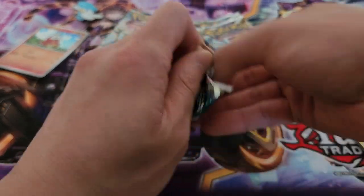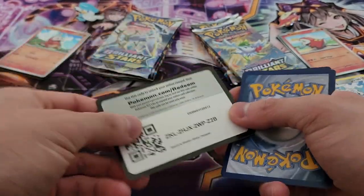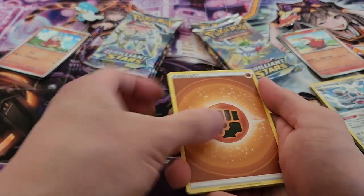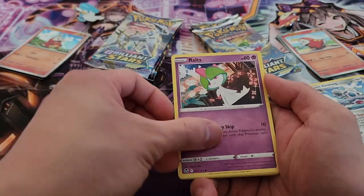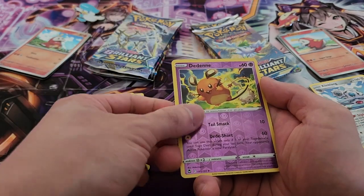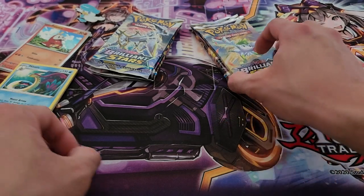Now the Quaxly side Silver Tempest pack. Here's the code card for you guys. We have Araquanid, Stonjourner, Rotom, Durant, Fletchling, Dratini, Klink, a Dedenne in holo, and Milotic. Nothing particularly special yet, but let's move on.